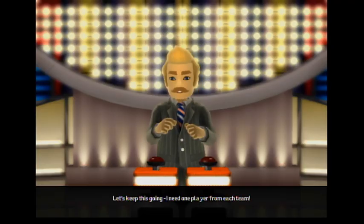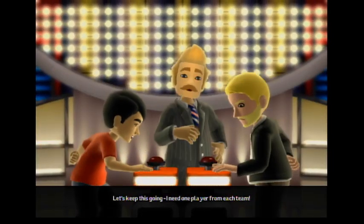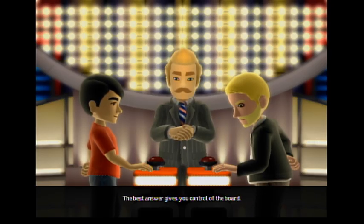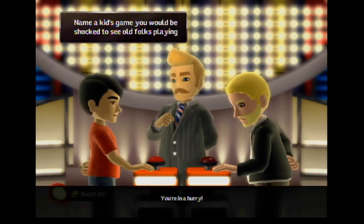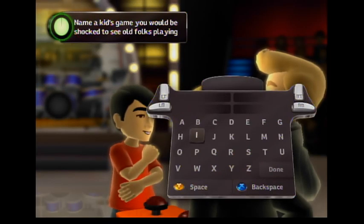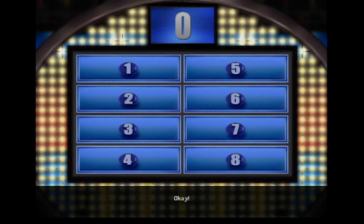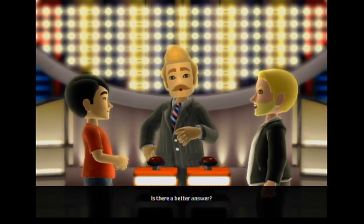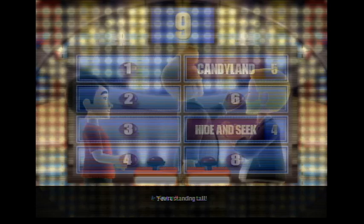It's round two. Let's keep this going. I need one player from each team. The top eight answers are waiting for you. The best answer gives you control of the board. Hit the buzzer to answer. Here's the question: name a kid's game you would be shocked to see old folks playing at a nursing home. I would say hide and seek. It's there, but six answers are more popular. Is there a better answer? Candyland. That's a good one. You're standing tall, you're in charge.